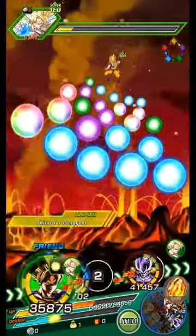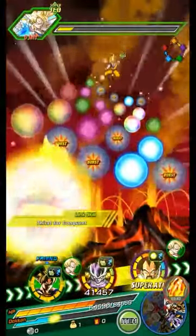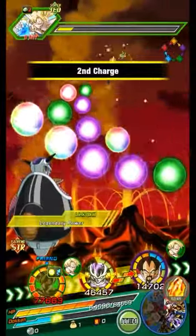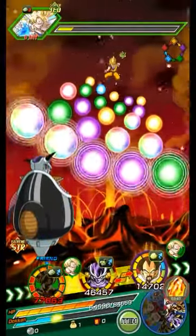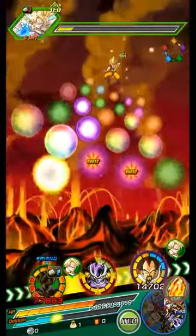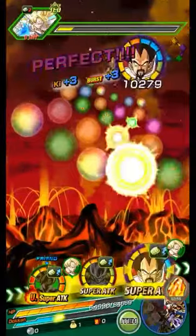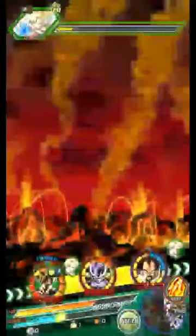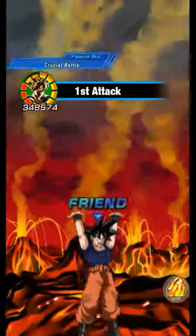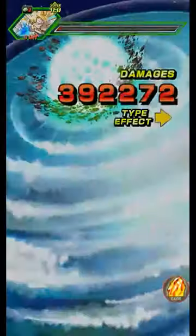I think Goku in front would do more damage once he's linked up, especially once he's linked up with Frieza. And then King Vegito in the back so that he can block, because he's got the type advantage.